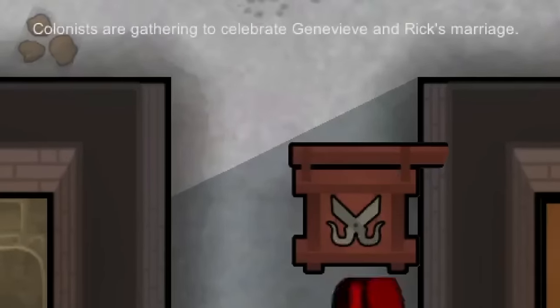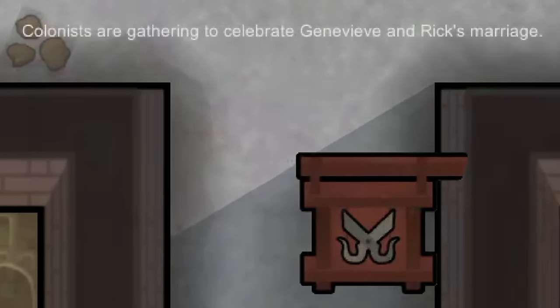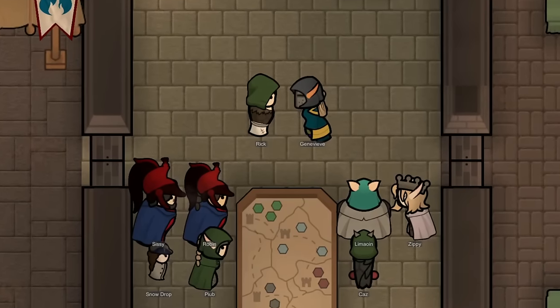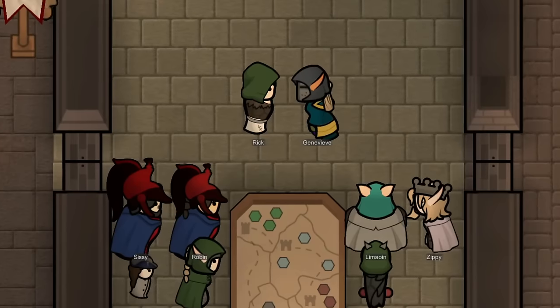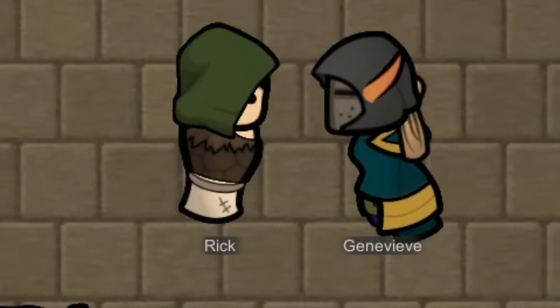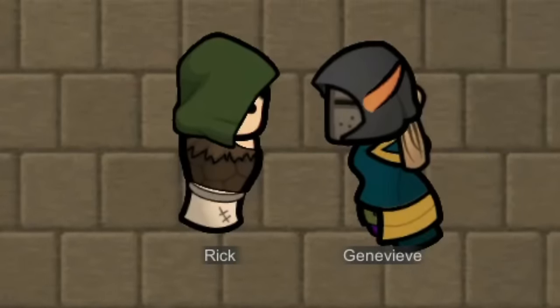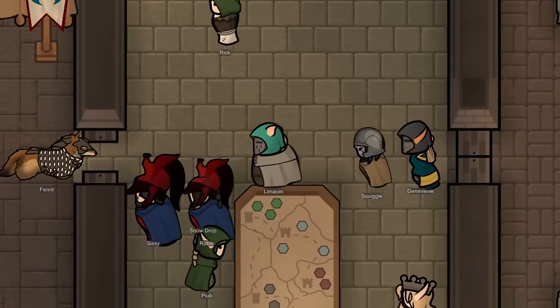Shortly after completing that, it looks like Rick and Genevieve are now celebrating their marriage ceremony. I found them here in the war room, which is kind of funny but also kind of seems like a fitting place for their marriage to take place. They were getting into their holy matrimony, and it was truly a beautiful sight to behold, and it looks like everything went swimmingly.